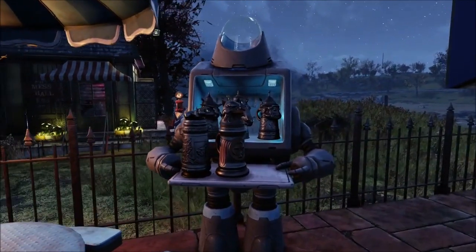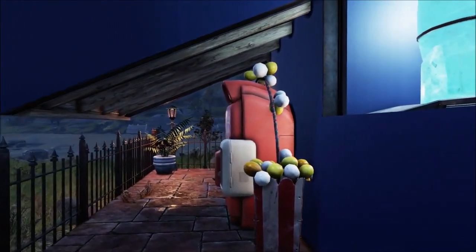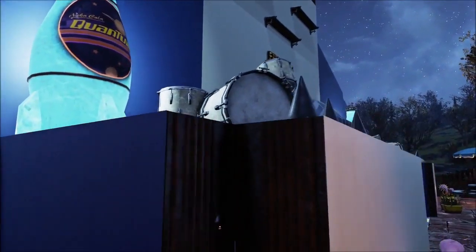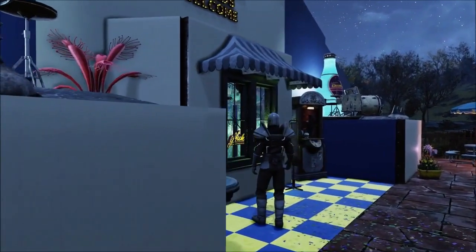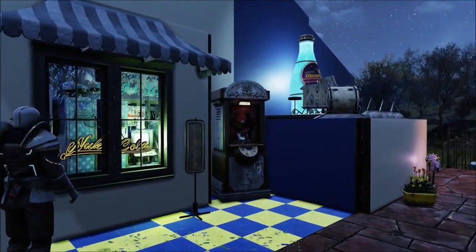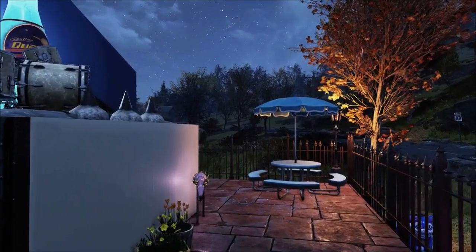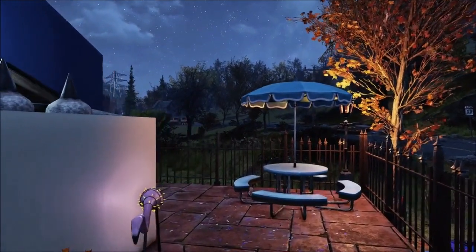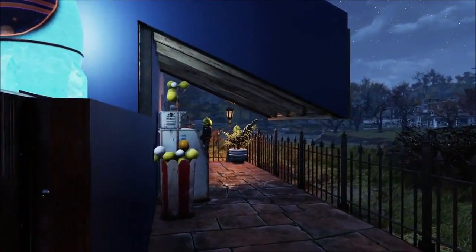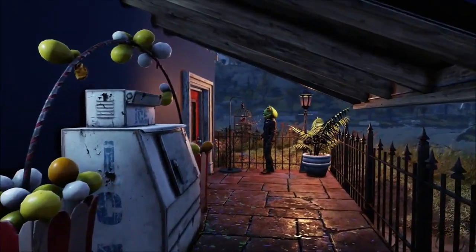Over here we've got the robot with all the steins and stuff, and the path actually continues over here, but we're going to backtrack later and come out that way. On the feet of the Snorlax, I like the idea of turning those into little stages. I really love the use of defense items to create claws — it looks really good.